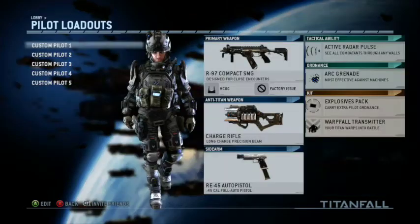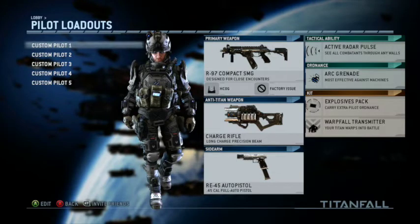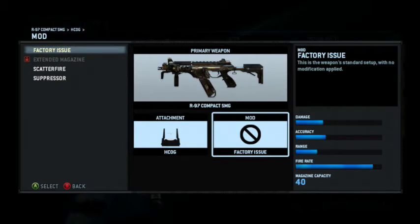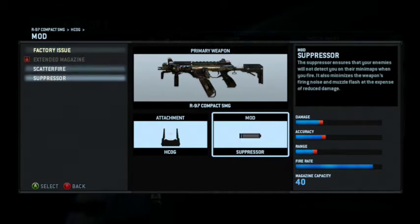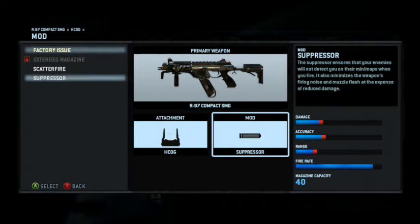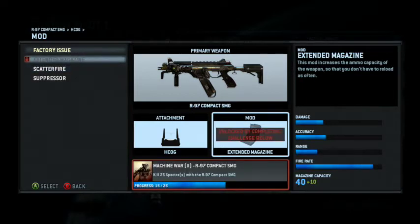First, I want to go into my pilot and show you guys what my five classes are. After I got my SMG at around level 15, I leveled it up a lot and wanted to get an HCOG scope for it, which is actually really good. I found out the iron sights are decent but I like the HCOG a little more because it's kind of more accurate. I don't really like the suppressor on the submachine gun — it's alright if you don't want to be seen on the radar. Scattered fire is alright, it just increases fire rate. When I get the extended mag I'll throw that on there because it just gives you more ammo.